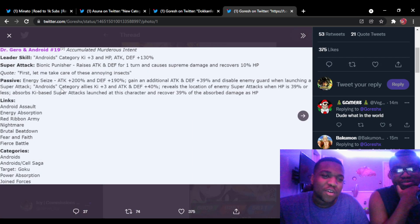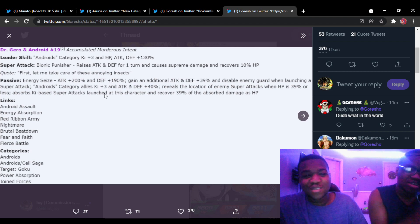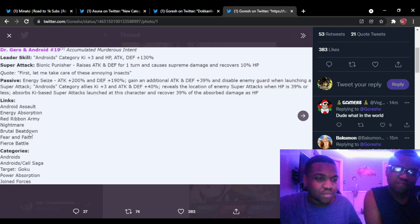The banner unit — Extreme Tech, yes! That's good. Androids category, keeps up three Extreme attack and defense by one to three. 'Bionic Punisher': raises attack and defense, heals, and burns. Attack plus 200 and defense plus 190 — that's insane. Gain an additional attack and defense plus 39 and disable enemy guard when launching a super attack on Tech. That's Android 19 and 20.